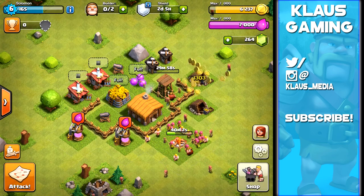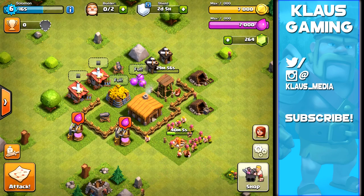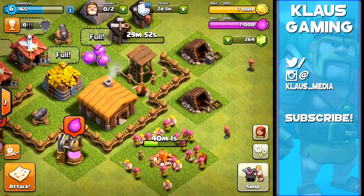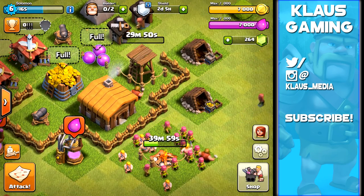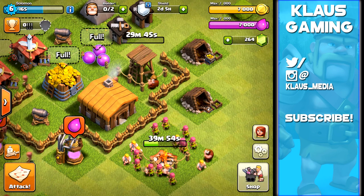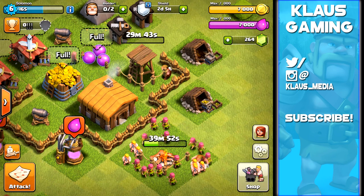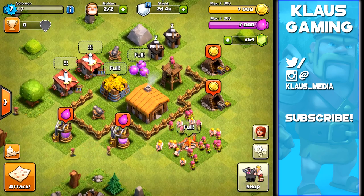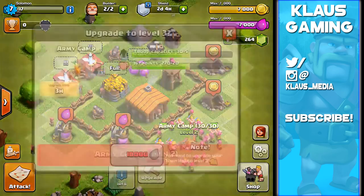Let's collect from the mines - we're now at max storage. In the time these upgrades are taking, we are maxing out all of our loot. It's amazing how easy it is if you're smart enough to upgrade your collectors and mines first. We've got a maxed army camp and a maxed archer tower as well.